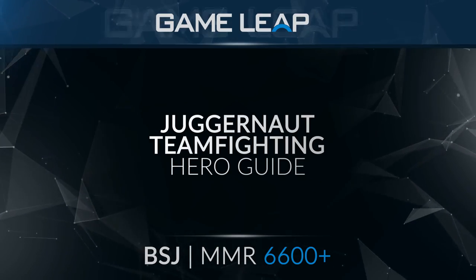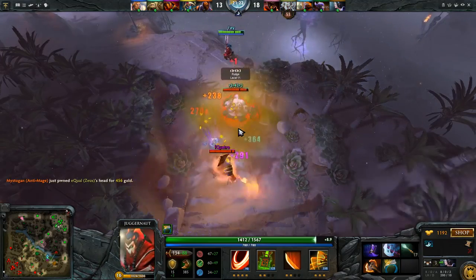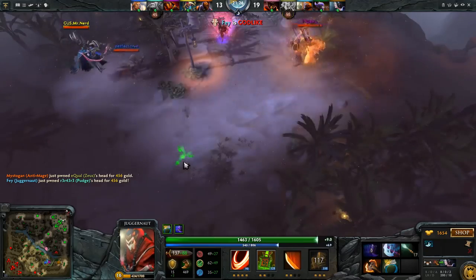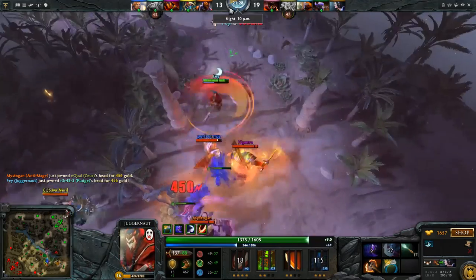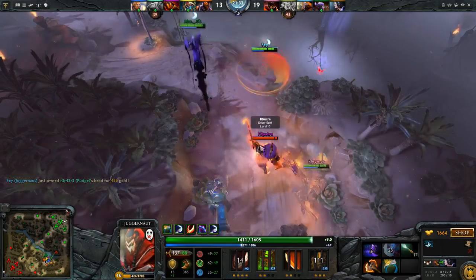Hello, this is BSJ and this video is going to be a brief guide on how to properly teamfight with Juggernaut. Juggernaut's a very hard hero to quantify exactly what he does in teamfights. He's a hero that has a lot of solo kill potential and he has a lot of isolation potential, so one of the biggest things he can offer amongst other heroes is the immediate ability to remove somebody from the fight.